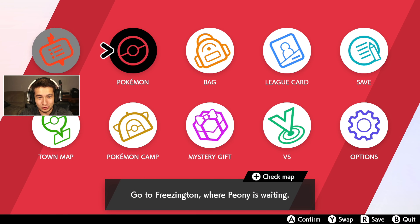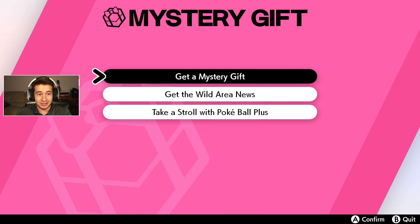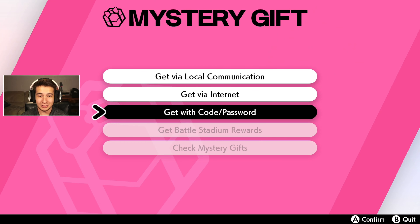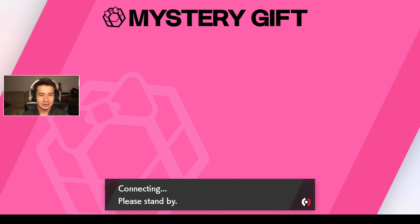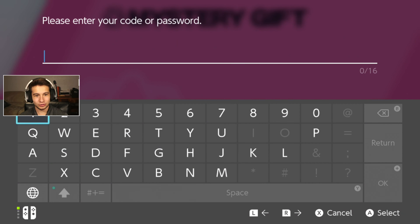I'll get right to the chase. All you have to do is go into your Mystery Gift menu. I'm actually going to do it here live. Go to 'Get a Mystery Gift' and then 'Get it with Code/Password.' It'll connect, and then I'll enter the code. You can also check the description down below where I'll have the code.